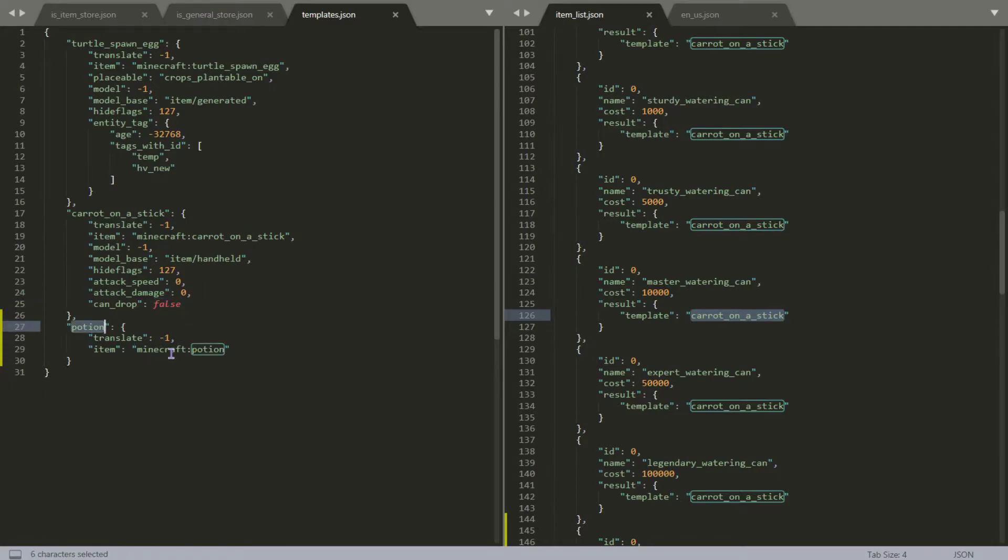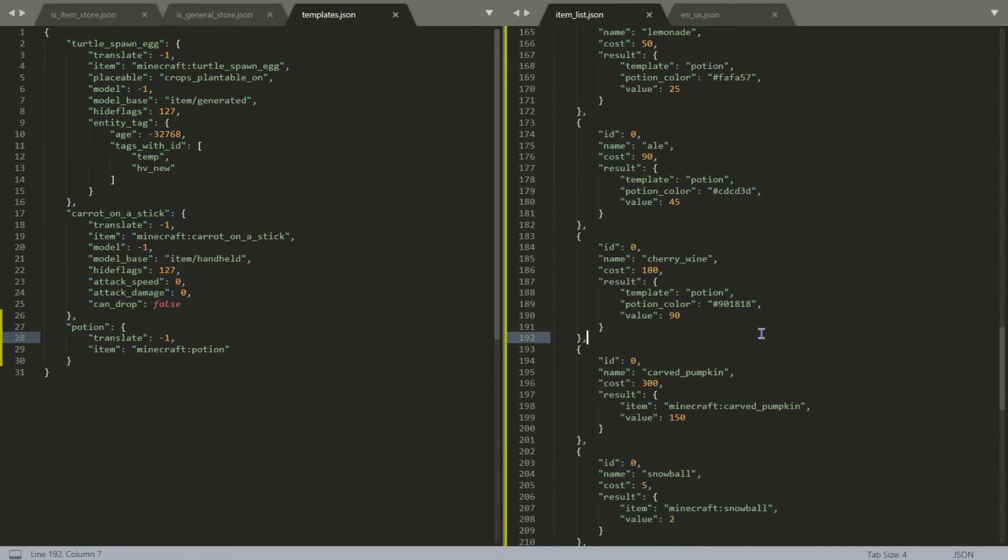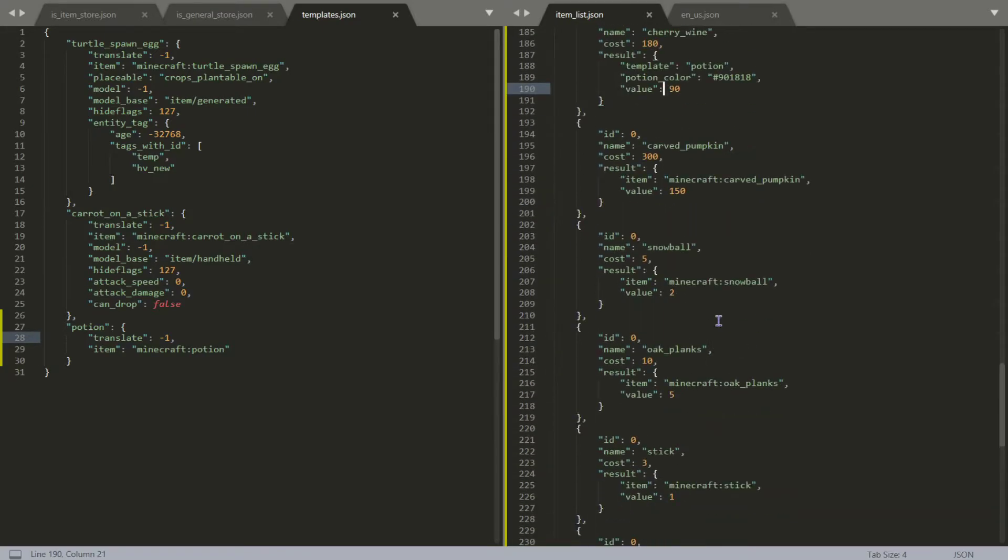We have the potion template which takes a Minecraft potion and translates it — that's it. We use that for lemonade so we don't have to re-specify it every time. It's pretty useful. Then there are some regular Minecraft items like snowballs.